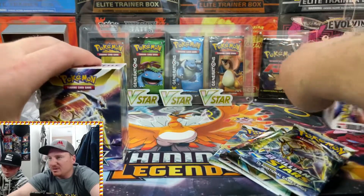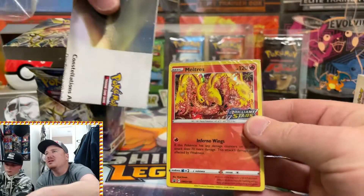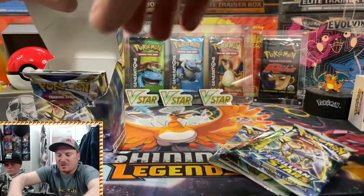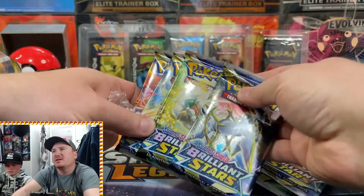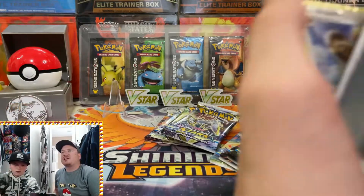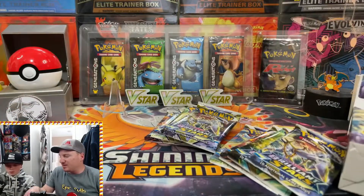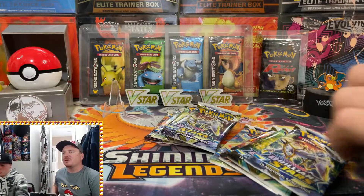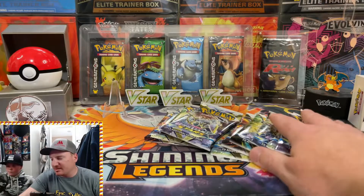Let's get these cracked open and see what promos we have inside. The first promo is — oh, a Moltres! Definitely one of the better ones to get for sure, and of course our four packs from Brilliant Stars as well with a nice art set in that one too. The second promo is a Bibarel — so not the one you want to see, but they gave us four more packs. We've got 12 packs in total for the Build and Battle Stadium.